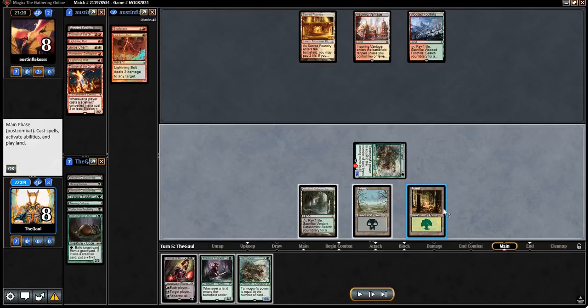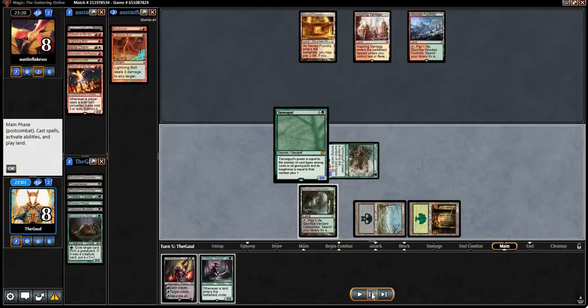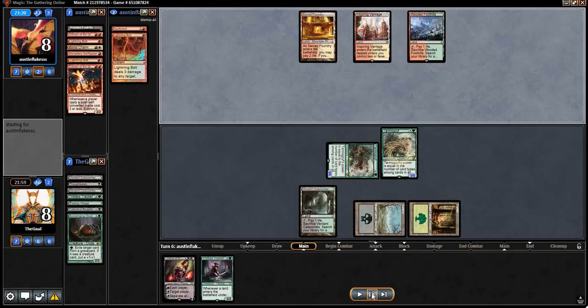We could play the Liliana, but we'd have to fetch to do that, go to 7, tick up, and they can just bolt and Skullcrack us in response — so that doesn't accomplish anything. Let's just play another Tarmogoyf. They're dead on board next turn. A little surprised they didn't end-step something, even just that Skullcrack for 3. But that's it — we just got there. We were dead if they had Skullcracked us on the end step, dead to a burn spell off the top. But it didn't happen, and we got there on the sheer power of Tarmogoyf.